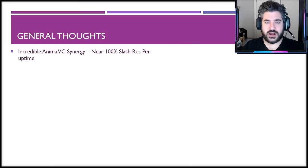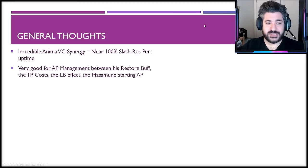Looking at general thoughts: there is incredible Anima vision card synergy that gives him near 100% slash resistance penetration uptime for most fights. The Anima vision card provides 35 slash res pen, plus 10 from a trust stone passive equals 45, plus 20 from his mastery ability equals 65, and 40 from the Hell's Gate buff brings it to 105 — effectively 100 — so any amount of slash resistance an enemy has is completely ignored for three turns. Very, very powerful synergy.